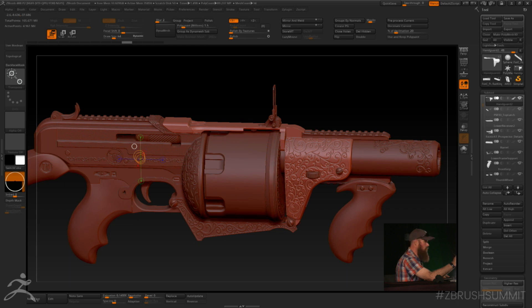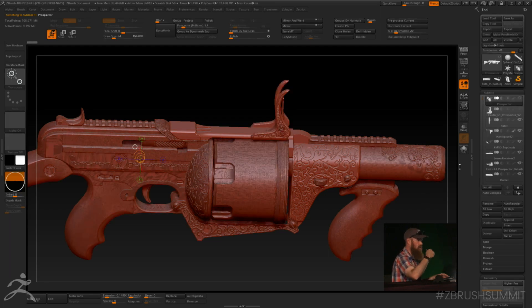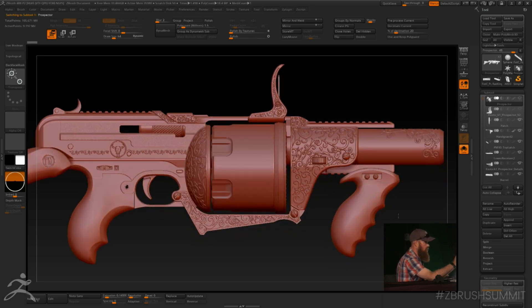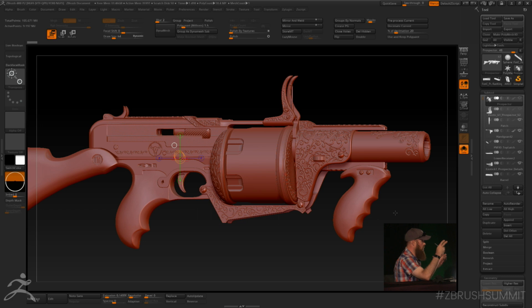After we get to the point where we're happy with the model and art direction has signed off, I'll go through and decimate the model piece by piece and then merge them all together. This is actually a trick I learned from Joseph — take it all, merge it as a single subtool and stack that at the very top of the scene. That way when I save things into my directories in Lightbox, it'll show you a little complete icon of the weapon.